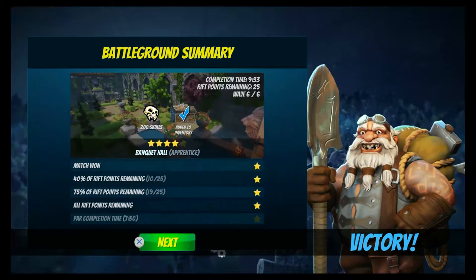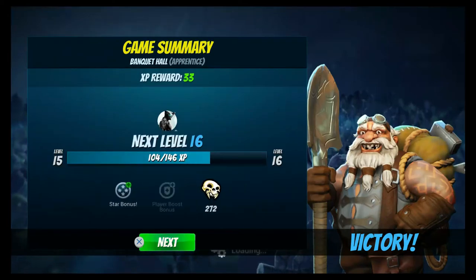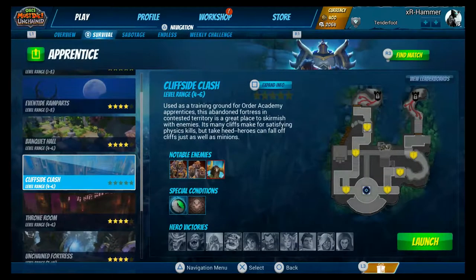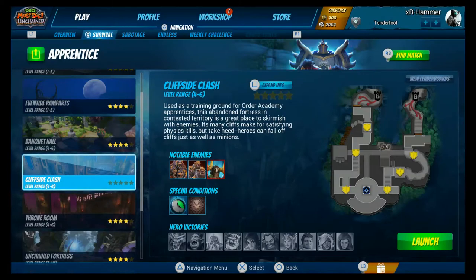We got another chest! It was down to the time — I took two minutes and three seconds longer than needed. If you want to get five stars, all you need to do is win the match, have 100% of your rift points remaining, and complete it within the set time. That would have been easy if I wasn't messing about trying to dig holes. Hopefully in a future episode we will be doing a chest opening — I've got a few saved up. That's everything — I hope you enjoyed the video. Remember to hit that like button, subscribe, and I'll see you in the next one. Peace out!